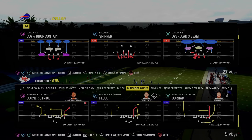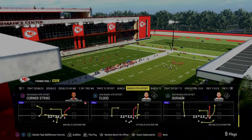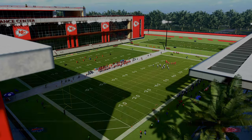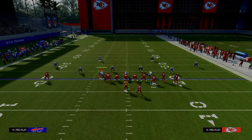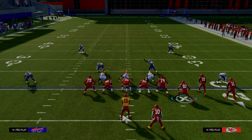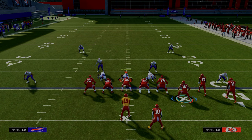In today's video, we're going to be going over the play Durham out of the Gun Bunch Strong Offset Formation in the New York Jets Offensive Playbook. We have a full e-book on this formation in our Patreon — link's in the description for just $10. You can get access to my full New York Jets Offensive e-book, primarily focusing around this Bunch Strong Offset Formation, which is new in Madden 24, and I believe probably the top two or three offense in the game, if not the best, because you have a lot of things you can do.